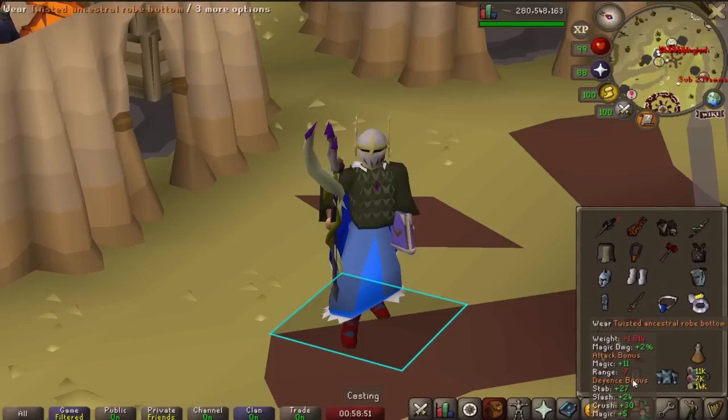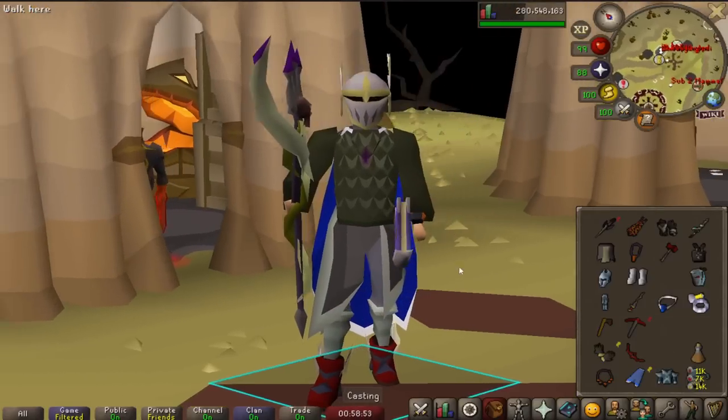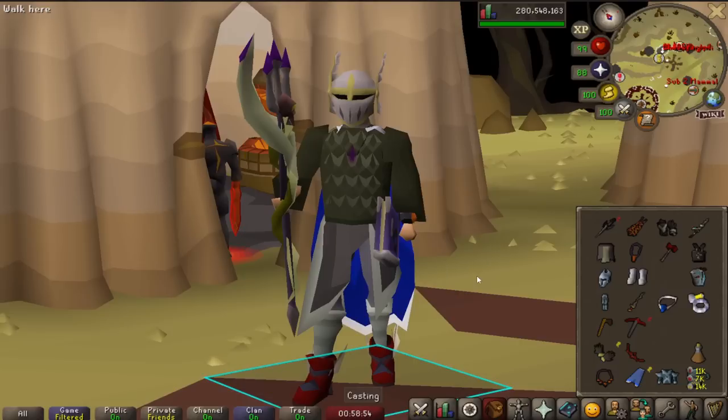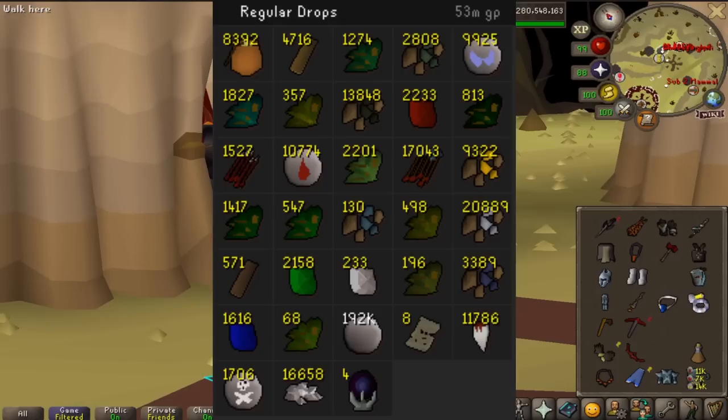Overall, here are the drops from both my 203 normal solos as well as these 100 challenge modes. The total is worth 474 mil GP at the time — seven scrolls and three other items, plus lots of supplies. And just from the challenge mode raids, I got 53 mil in supplies in addition to those five purples: the Dins, Ancestral Legs, two Arcanes, and one Dex Scroll.